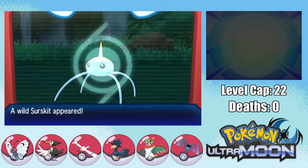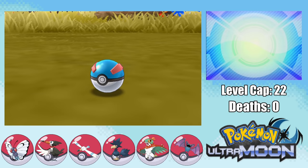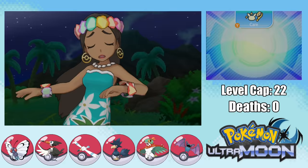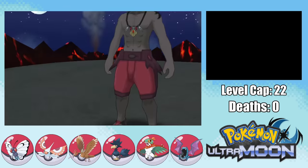We come back to Brooklet Hill at night and find a Surskit which I name Croatia — I mostly want it for the Intimidate ability when it evolves into Masquerain. At Wela Volcano Park we find a Fletchling which I name Denmark, with a Calm nature — really bad. We grind everybody up, Latvia evolves into Golbat, Denmark evolves into Fletchinder, and Croatia into Masquerain.